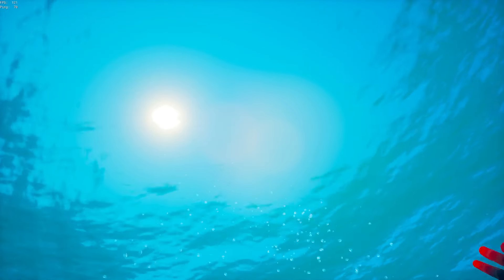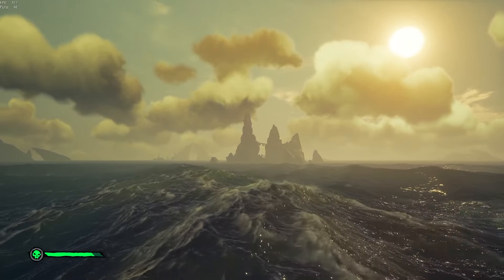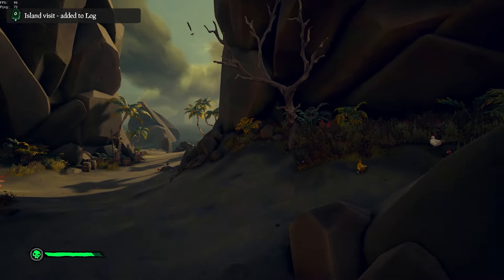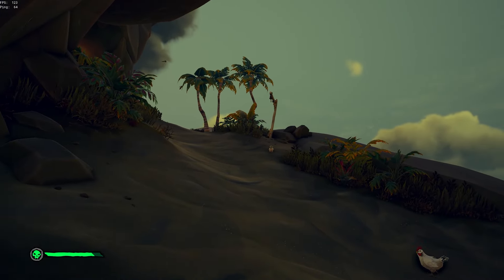Now let's move on to Lissetti's Spyglass. This item is even easier — you just need to travel to the Crooked Masts. Approach the island from the southwest direction, and once you make it up onto the southwest part of the island, follow the path to your right.